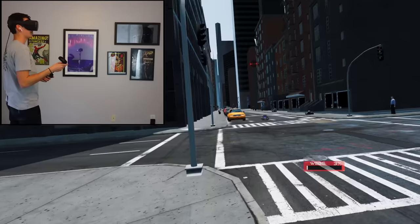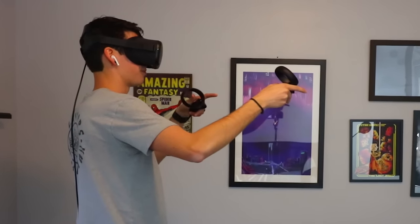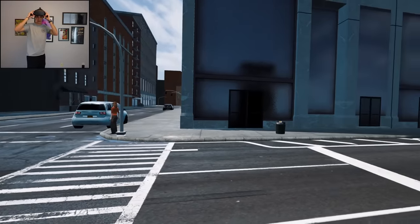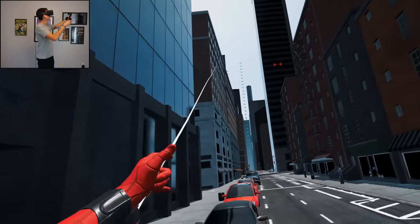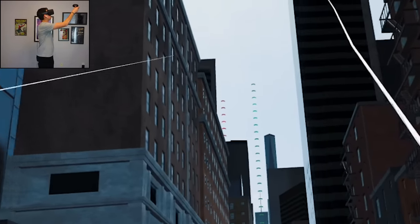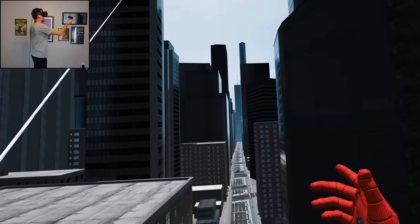I'm gonna do a different one. That was me reloading my webs for optimum web slinging. I'm over here — I didn't even know I was over here. Can't do the time trial, obviously. So what else is there? What's that red thing? The webs in this game don't act like webs — they act like zip lines.